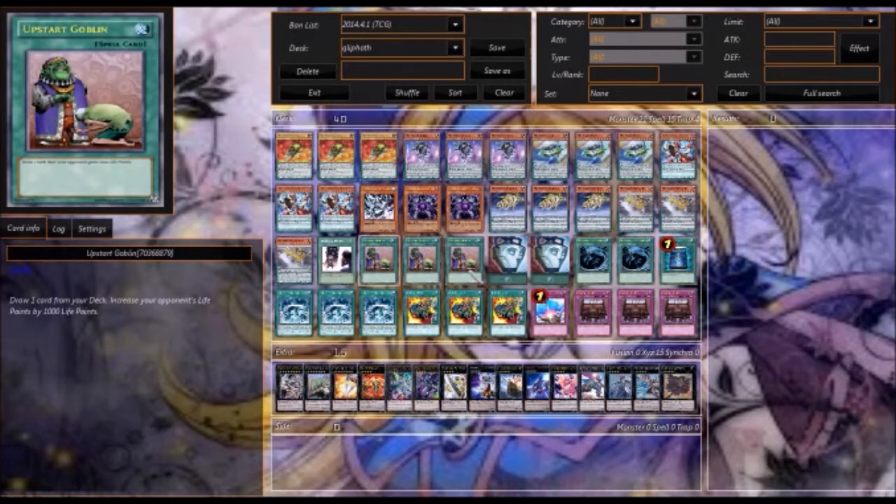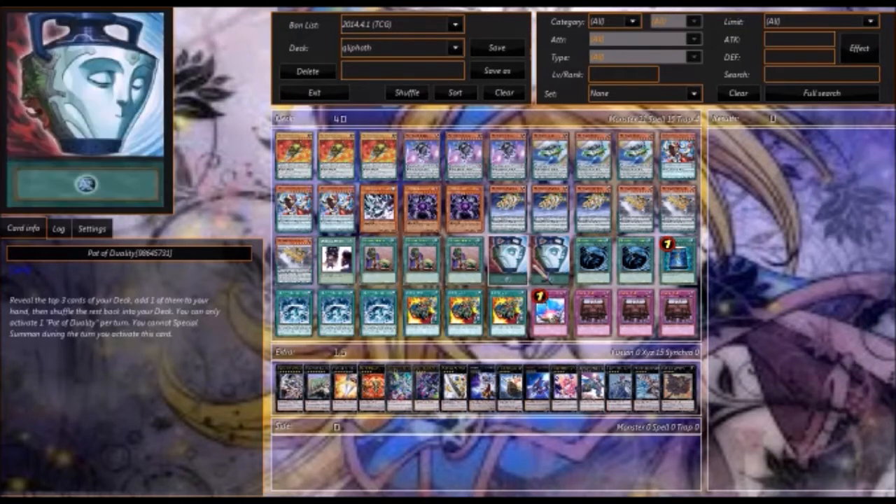Triple Upstart Goblin because this deck really needs to get Tool as soon as possible — if you're stuck with a Monarch or cards you just can't summon, you're going to have a bad time. Duality just for more consistency, because all of the Quilleth monsters can be normal summoned without tributing, so even if you can't make that pendulum summon that turn, you can still get a monster on board.